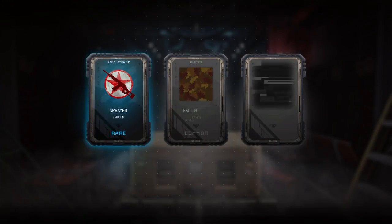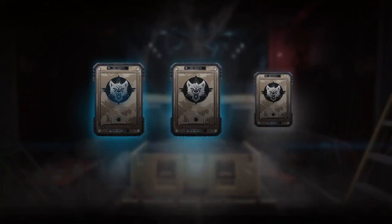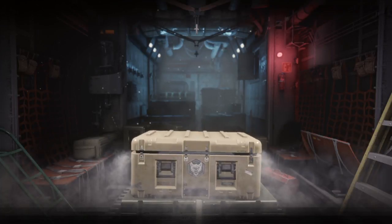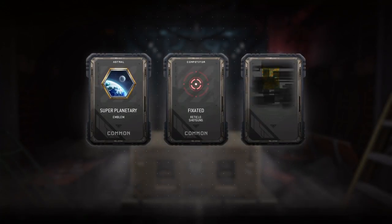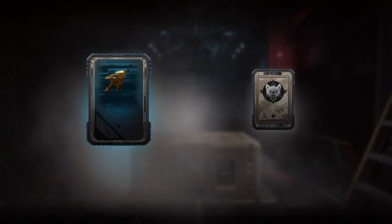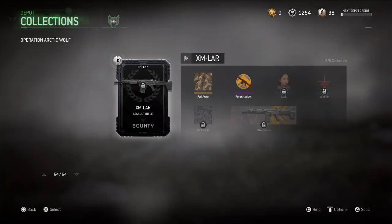We got the Kamchatka-12 Rare - that's not bad! Getting salvage would be good for me I guess. Three duplicates - I'll take the salvage. I just need some rares. Three Commons, please give me one of the new weapons. I didn't get a single one - getting new stuff is always good but I just can't pull the new ones.